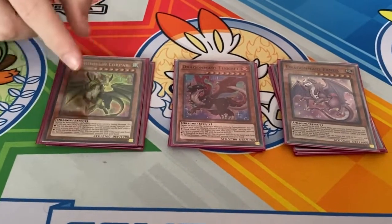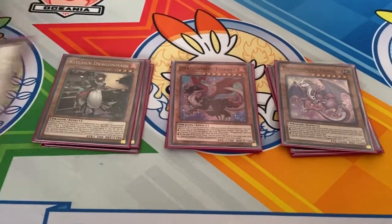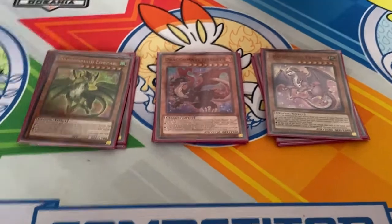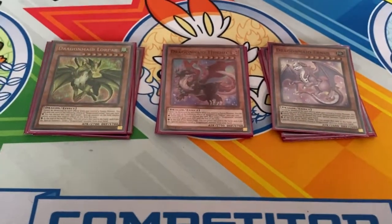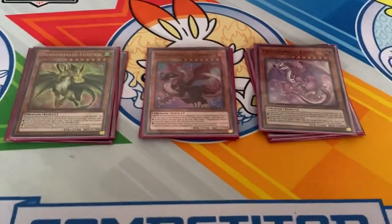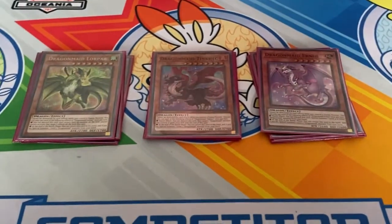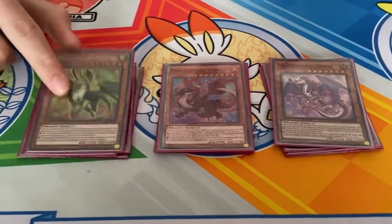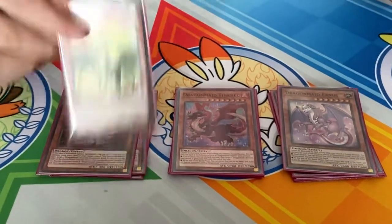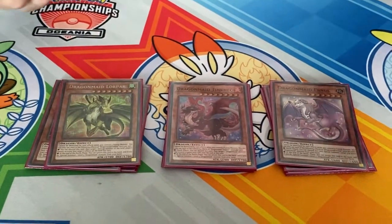If I open Law Par and my opponent has ended on two negates, I'll just discard it and target one of their negates so it can't activate. Or they can negate it with Law Par — either way, it's the same thing: it just forces a negation. And then you can just bring it back later, so it doesn't matter. The only time it matters is if it's a Macabre and they decide not to negate it — then you can just bring it back later because they didn't banish it by negating it with Macabre.